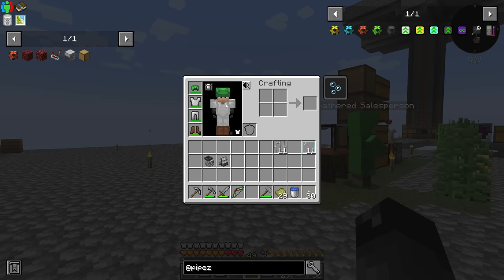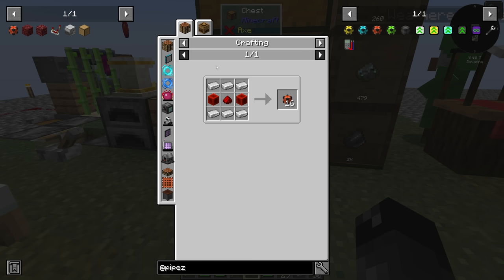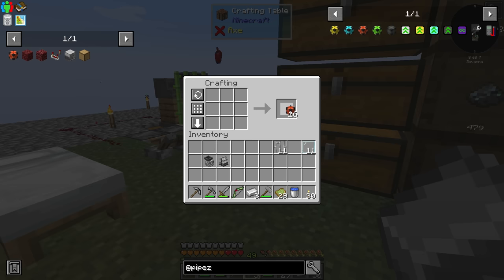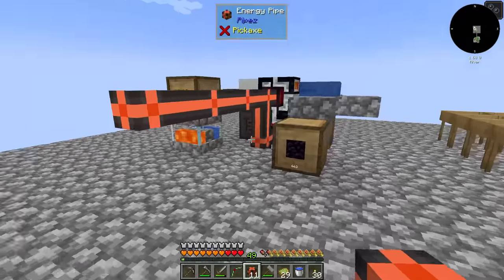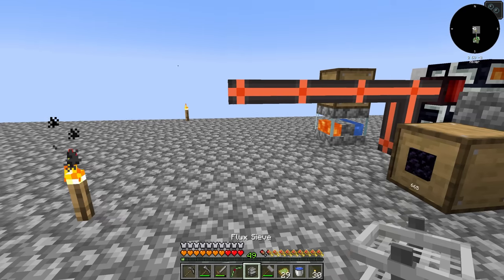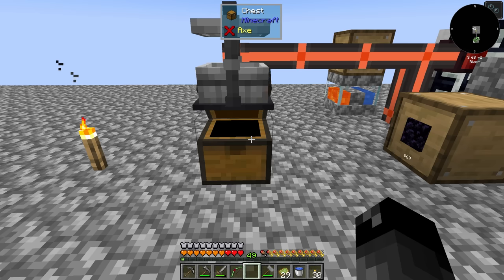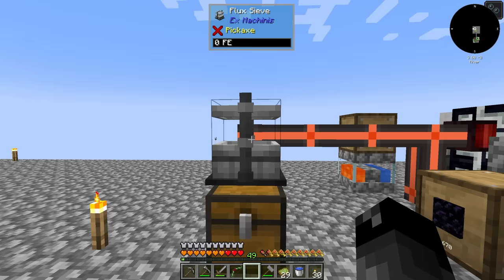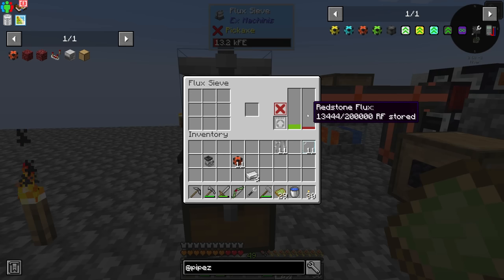I went ahead and sifted a full stack of compressed sand turned into dust — that was nine stacks of dust — so we should have plenty of stuff. Energy pipes, sweet. We want to connect these two things together and we need to figure out where we're putting this. The flux sieve outputs to the bottom, so I want a chest down there. A chest actually opens with the sieve above it — awesome, that's not a full block. If I right-click on this — we are gaining power. We need to wrench those things. Now we are gaining power. This holds 200,000 RF.